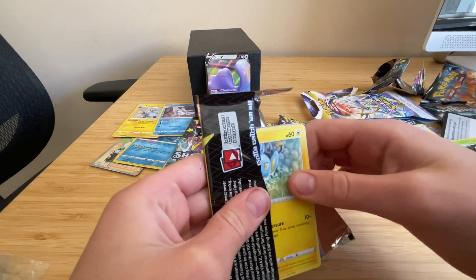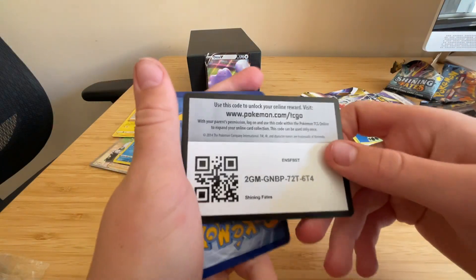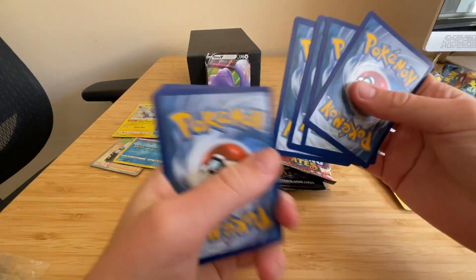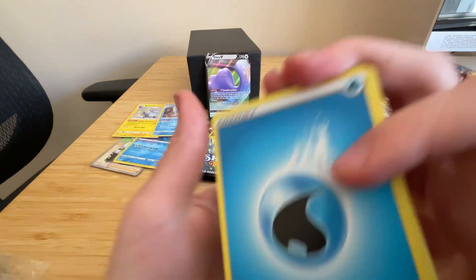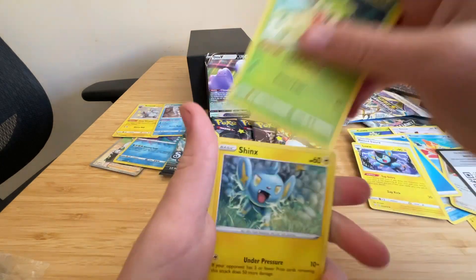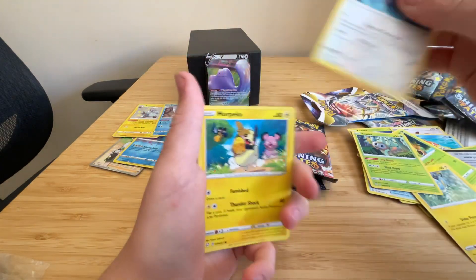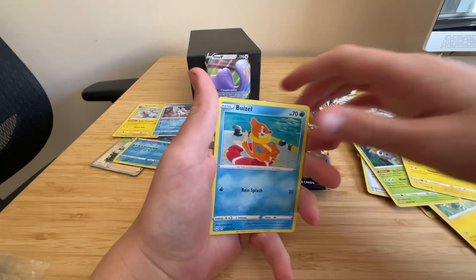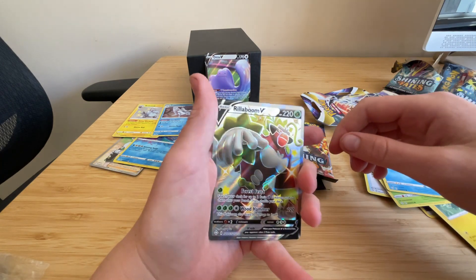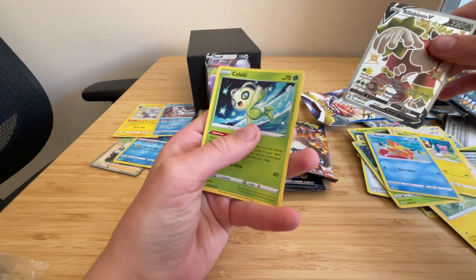Let's rip this one open. Code card for you guys. For the Shining Fates ETBs around me, they've been very hard to find — I haven't found any at all in shops. The only way you can get it is if you order online. Shiny Rillaboom V! Man, this set is insane! And a Celebi non-holo.